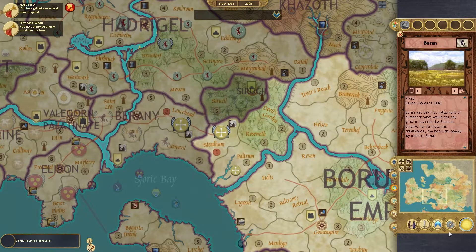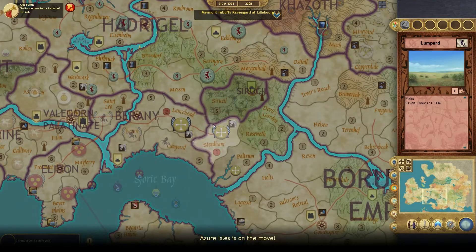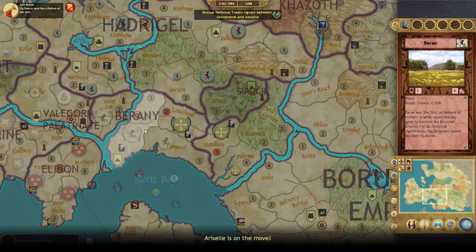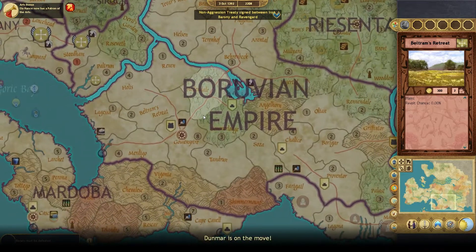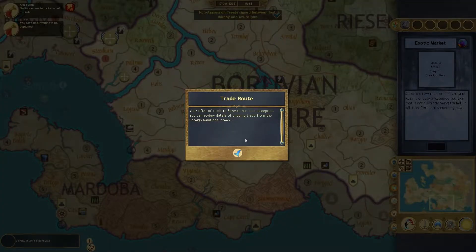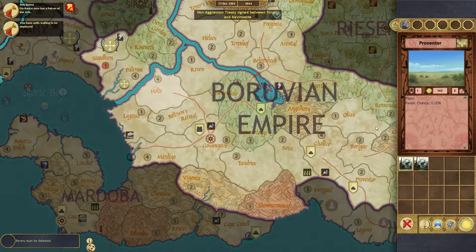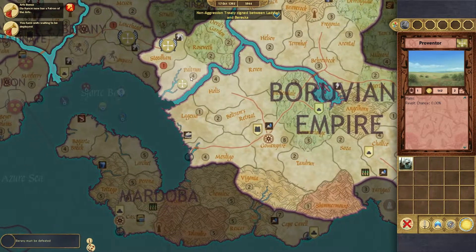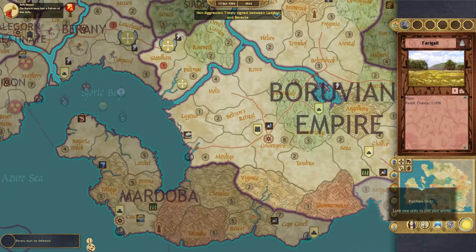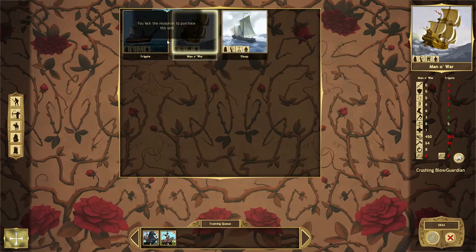There's a giant 20-stack that we could attack. I think we're going to siege it down and then attack into their capital city. It's got six economy, so it'll take a little bit of time to siege down. We've got our lumber. We could build a boat, we could build a sloop, but we can't build these guys because they require way more resources.